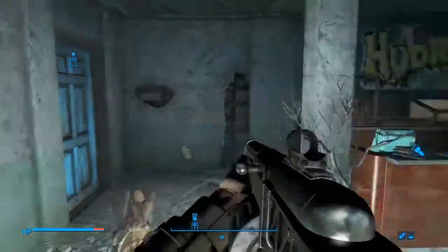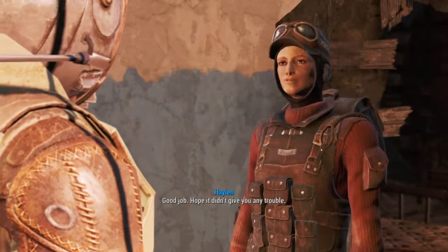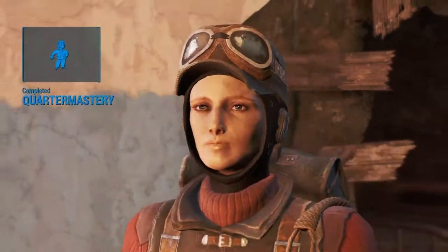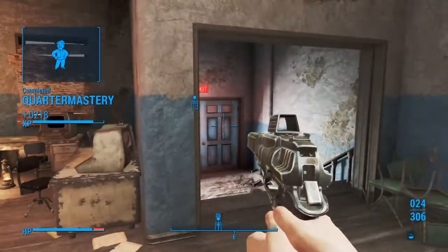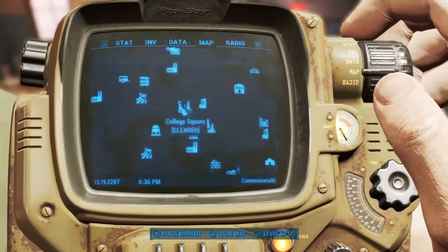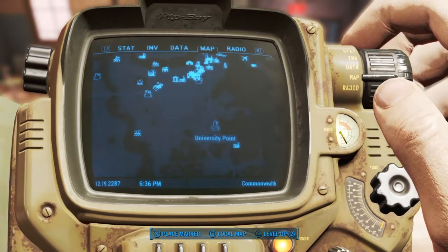So let's head back. We're going to turn this thing in. Yeah, I got you, here it is. Alright, got us some more experience from that one. Where's this next one at? I just want to see before we wrap this thing up. University Point, huh? I'm not going to go do it, but it's right down here. And we'll be moving towards the castle at some point to go do that mission, so we'll probably journey over that way once we get over there.